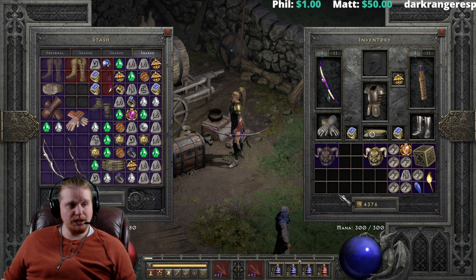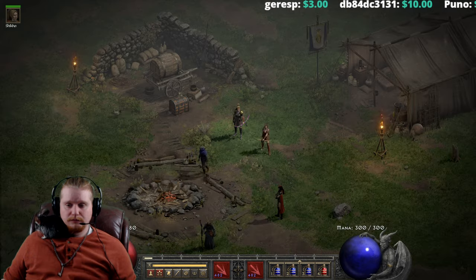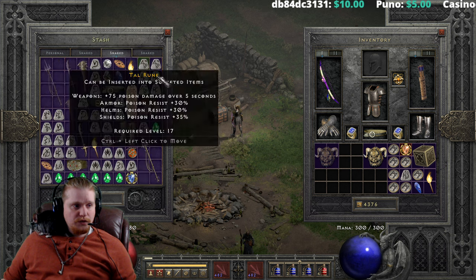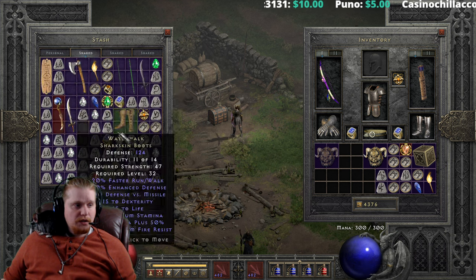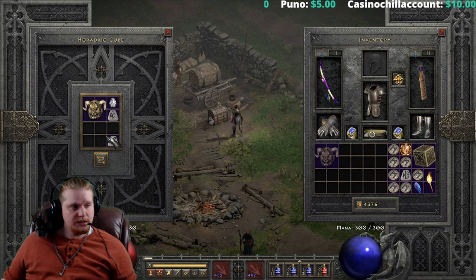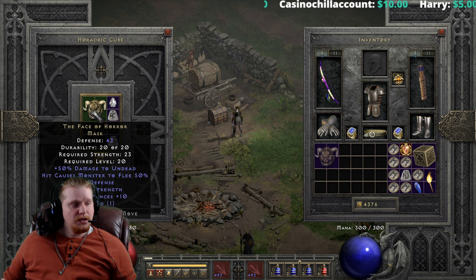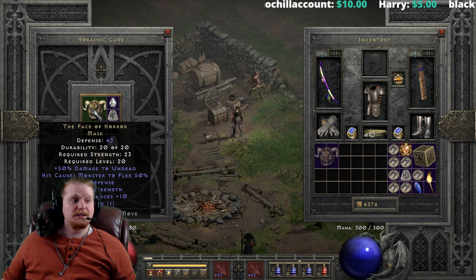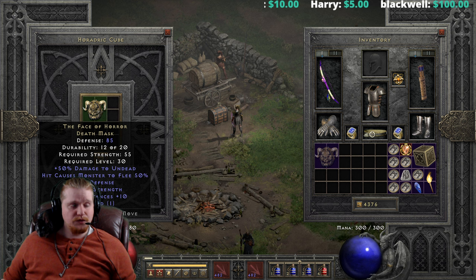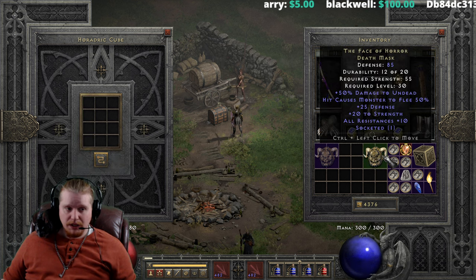The Face of Horror is a Normal difficulty mask. To upgrade it to the first tier you need a Shael rune, a Tal rune, and a Perfect Diamond. The Face of Horror goes from 43 defense, 23 strength requirement, level 20, up to 85 defense, 55 strength requirement, level 30. That's a pretty solid upgrade — level requirement only went up by 10, strength requirement didn't go up prohibitively, and the defense went up a decent amount for a level 30 item.